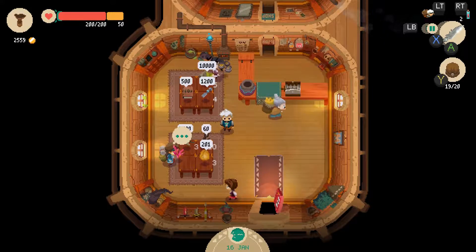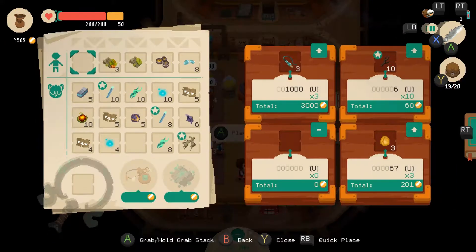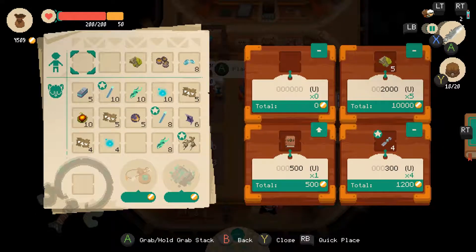That person looked like they were about to shoplift me. Also, why am I selling the enchanted stuff? I don't know — maybe because I'm dumb? Also, why do I have roots in here? I'm supposed to be selling the roots. Don't know how much these are worth — I'm gonna say three thousand.